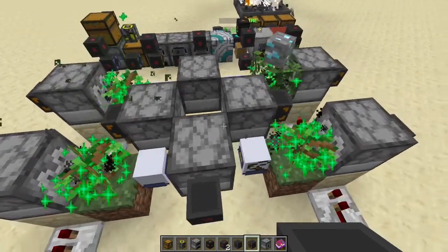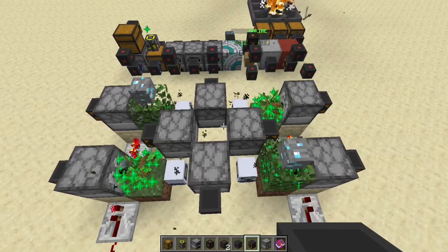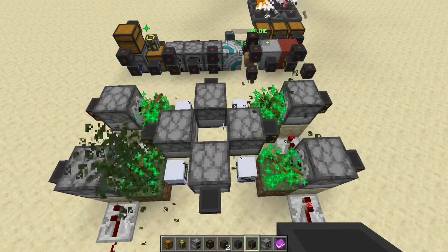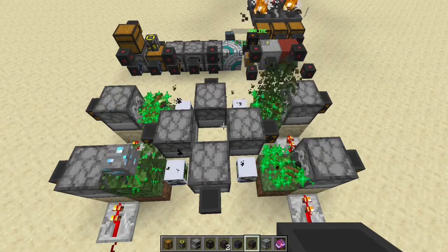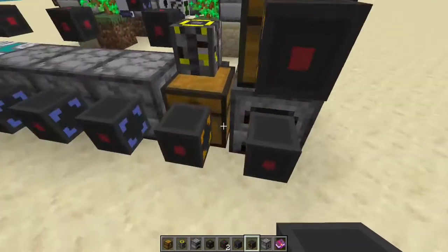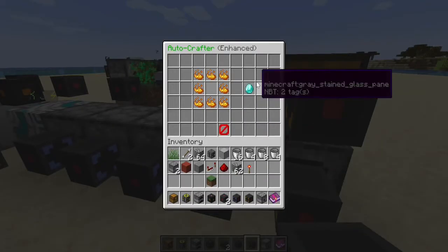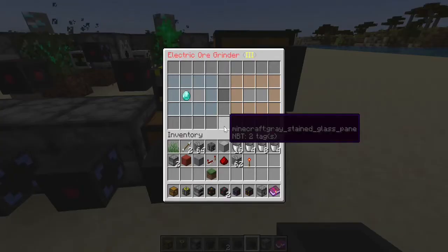The bone meal is being dispensed onto the Exotic Garden diamond plants. We have four advanced programmable farmer androids sharing item and fuel interfaces, and they're harvesting the diamond plants over and over. From there, we're collecting the diamond plant essence into an auto crafter, which is now making diamonds.